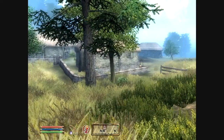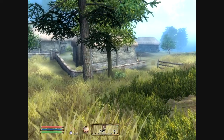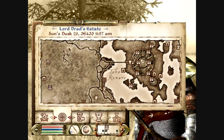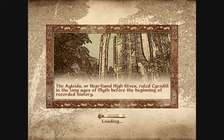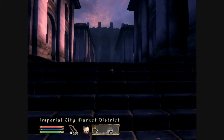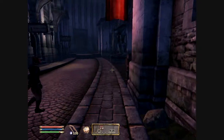Instead, what we're going to be doing is, first off, we are going to be heading over to the Imperial City Market District, because now that I've shown you how to do the marksman skill and the light armor skill, I'm actually going to be selling the mithril components.